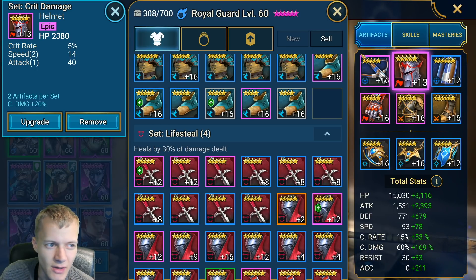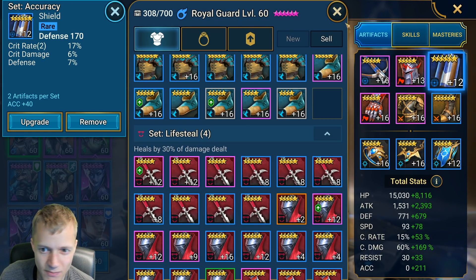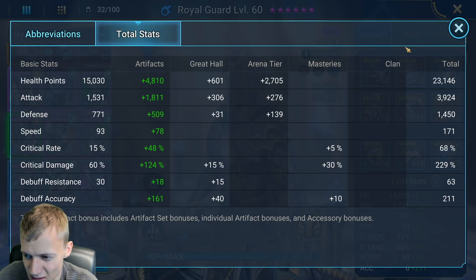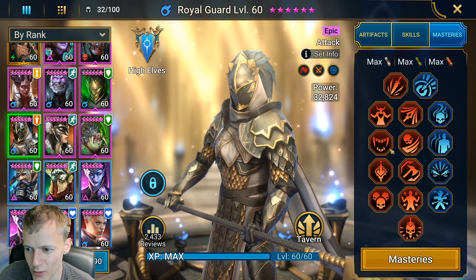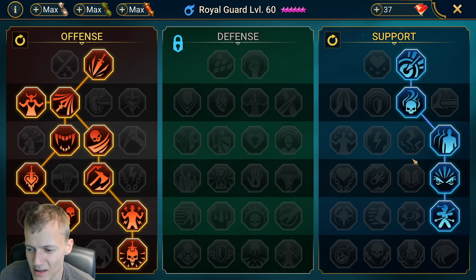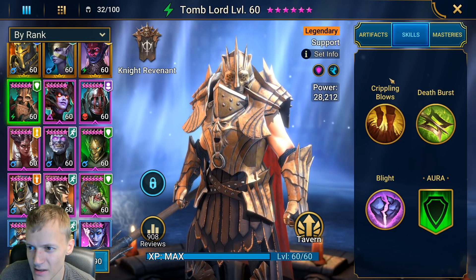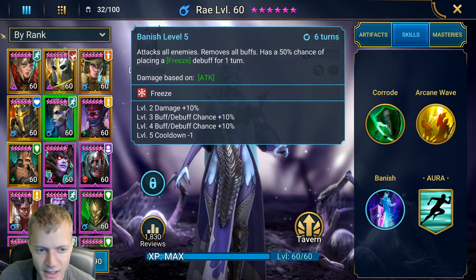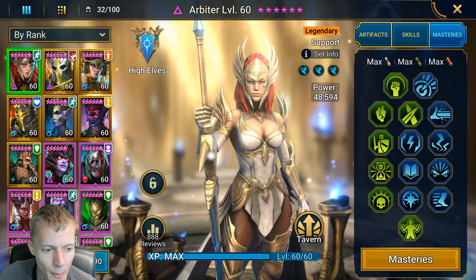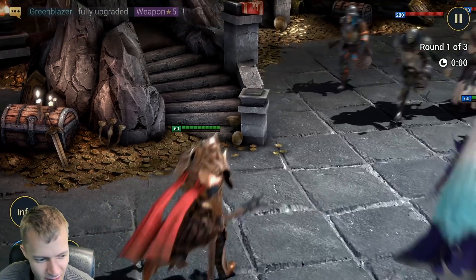I could actually upgrade that helmet to maybe get even more crit damage and potentially more speed. Anyway, his skills are essentially maxed — I forgot to show Tomblord's skills but they're nearly maxed. Then we have Ray, whose skills are maxed, and Arbiter, whose skills are also maxed.